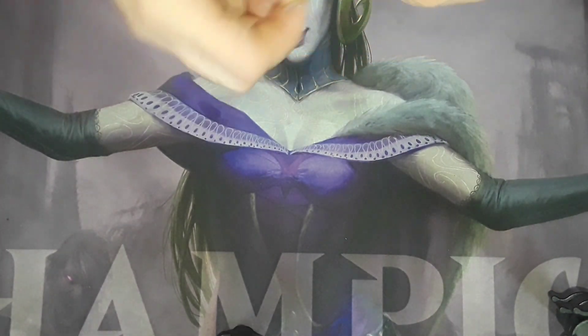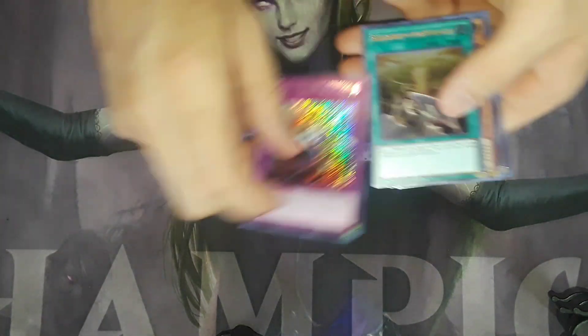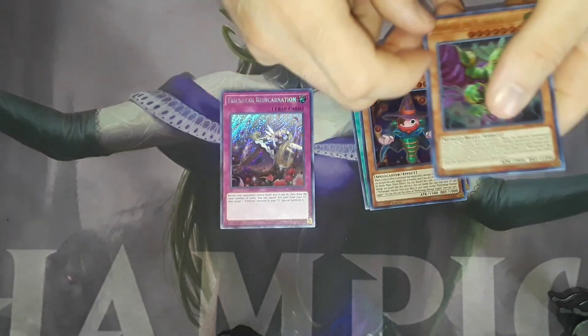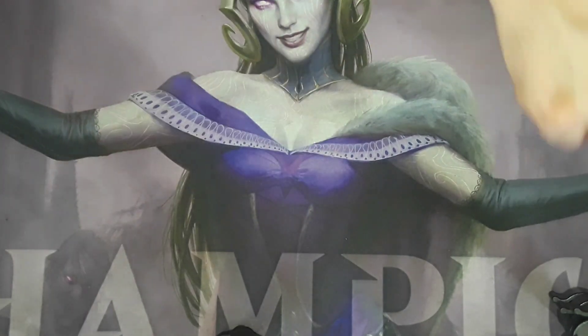Let's see if we can keep up the good luck here. Trick Star Reincarnation, Banishment of the Dark Lords, Iron Hand, a Damage Juggler, and a Wind Rose. God damn — I might actually be able to build Elemental Lords after this.